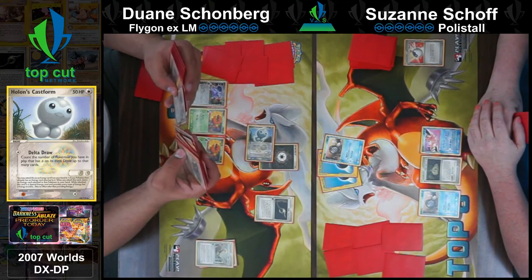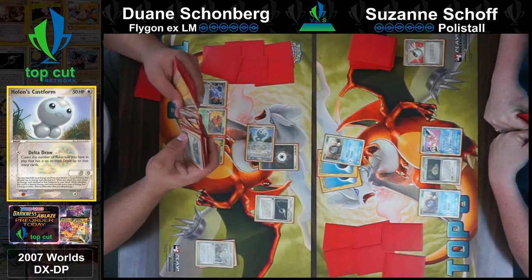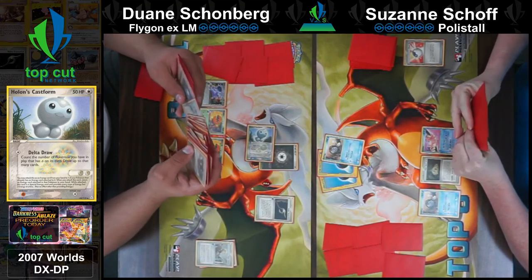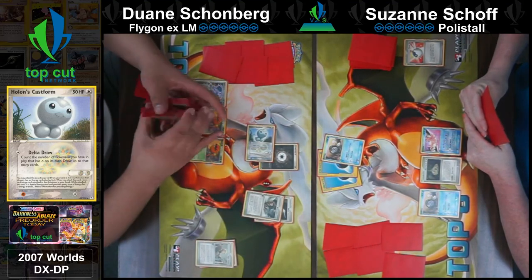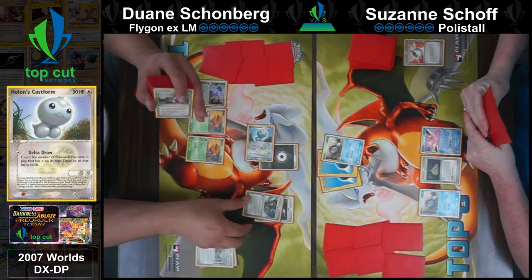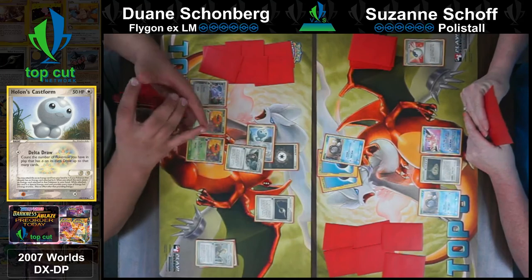There's only two energies in the deck and they're both attached to Poliwag. We're gonna order food here shortly too - sorry, I forgot I was online for a second. Xander needs to eat, we gotta feed him. Xander is one hungry boy.